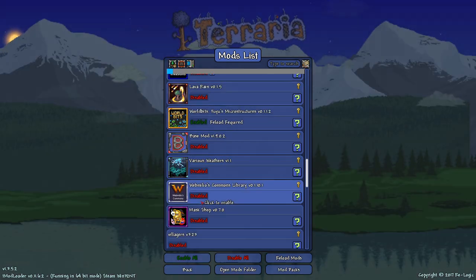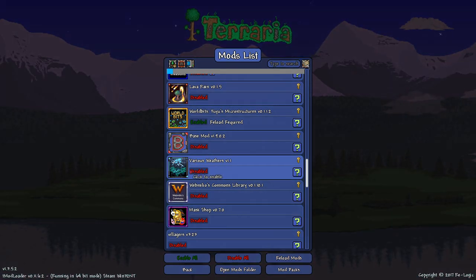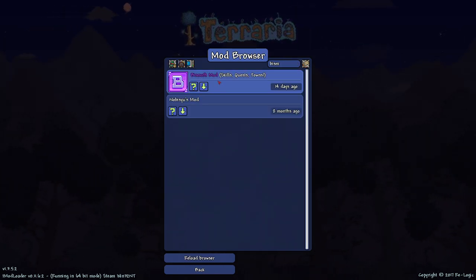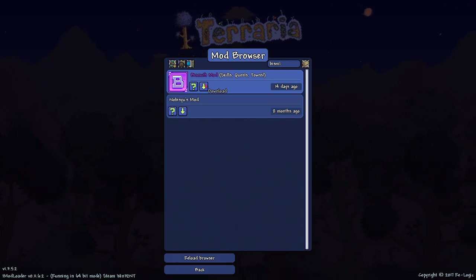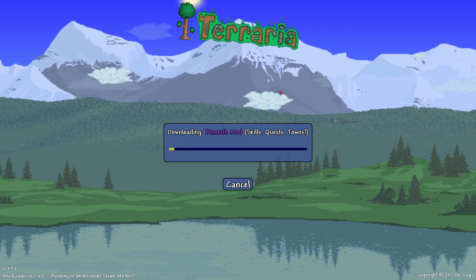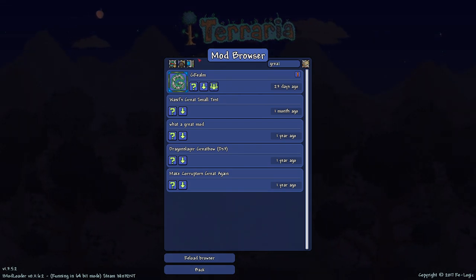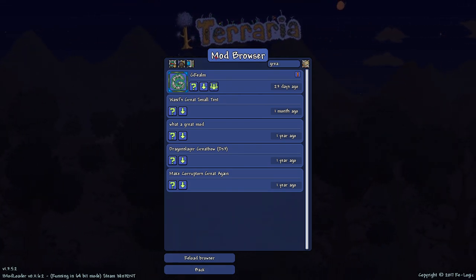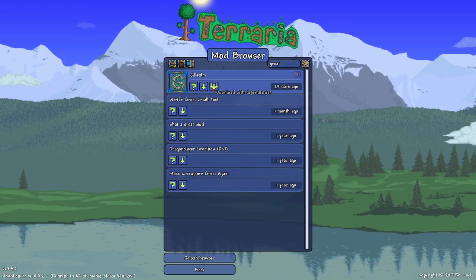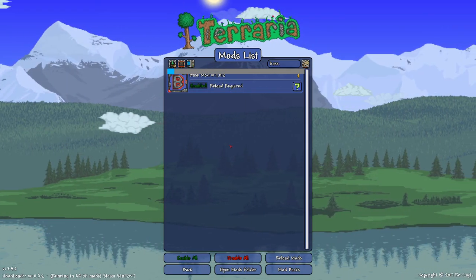We're enabling Various Weathers - Terraria 1.4 probably won't have crazy weather events like this, but it's a really great mod. We're also adding the Bismuth mod, which I haven't played personally but know is really good. The last big content mod is Grealm, a classic mod updated to the current tModLoader version. Make sure when you add Grealm that you also have Base Mod enabled, as that's required to run it.